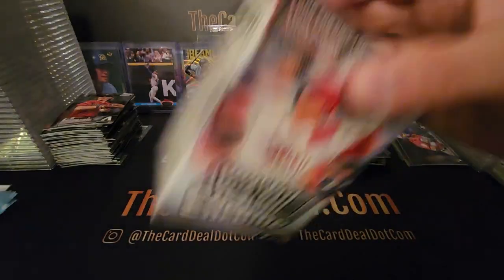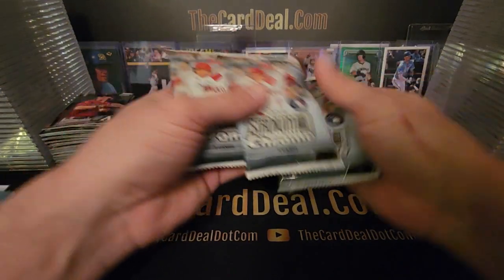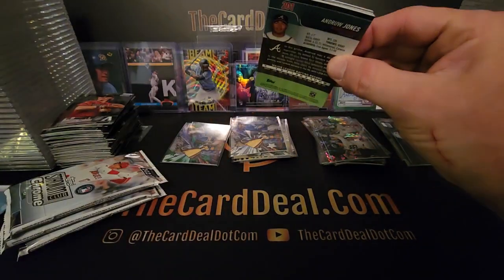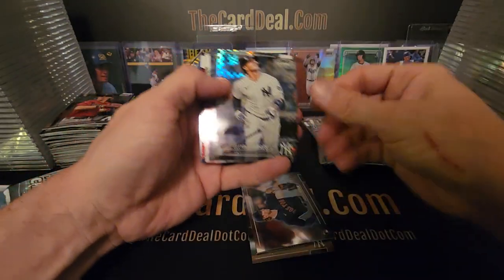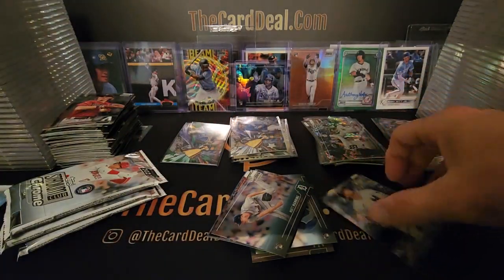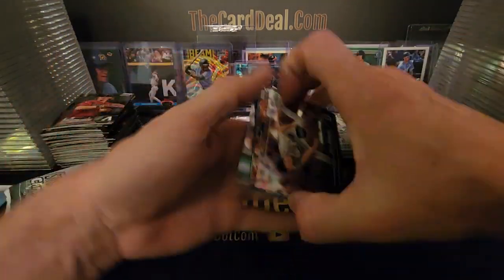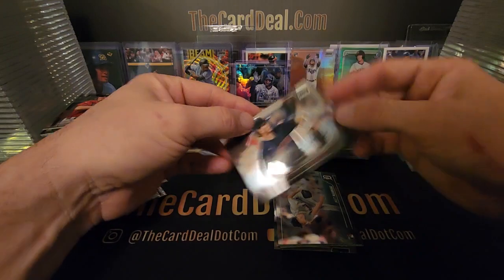Box 19. Hopefully you guys are enjoying this series — feel free to drop a comment, like, and subscribe if you're not already. I pretty much do everything that has to do with baseball cards. Torres, Johan Duran refractor rookie. Anything that has to do with baseball — I don't mind other sports but I primarily collect, open, and build sets with baseball. Jaron Duran hit his first grand slam today — get him sleeved up, nice rookie.